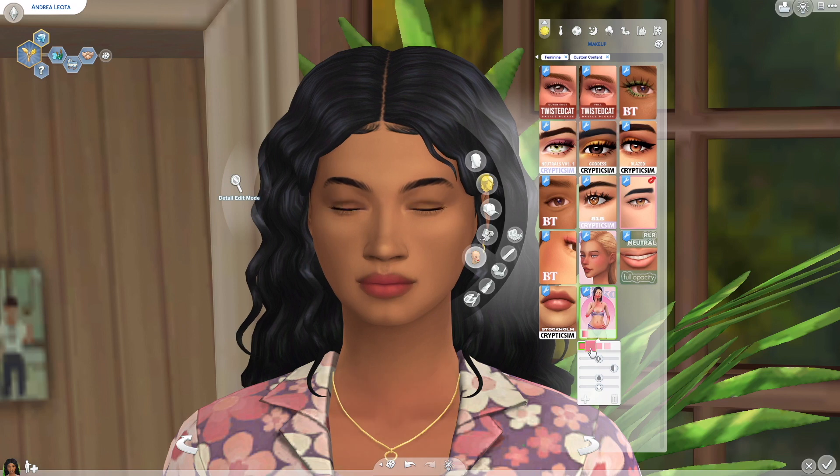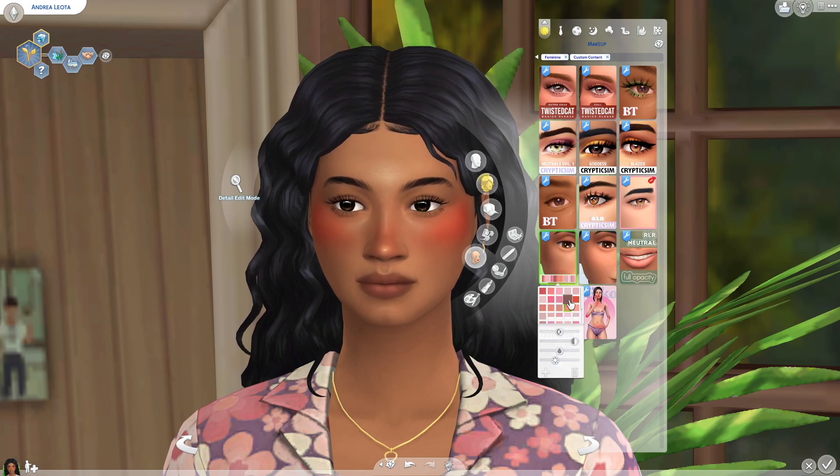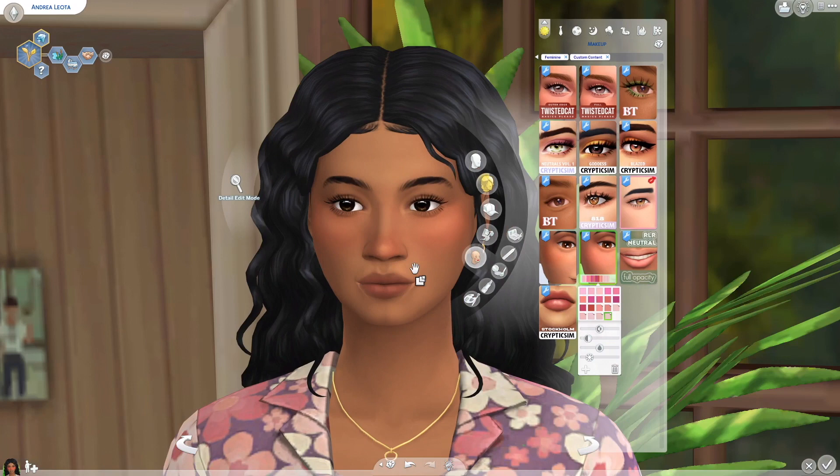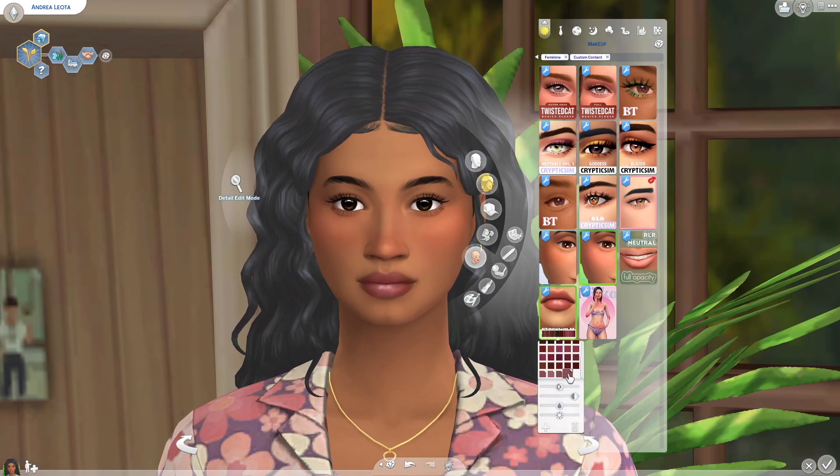I put some light makeup on her — just some blush and slight eyeliner. Since she's a warm tone, I used gold accessories because I felt those matched her really well. Her color scheme is mostly purples or pinks and green, because I felt that looked really nice on her skin tone, especially the green.